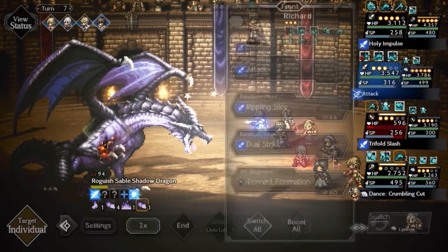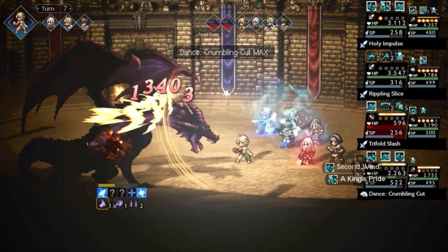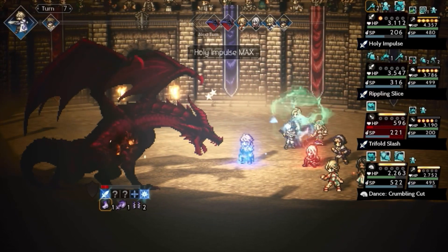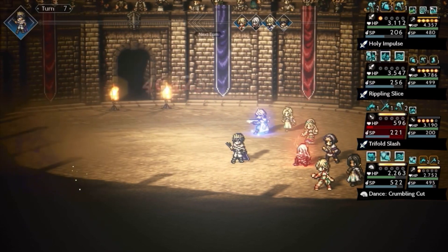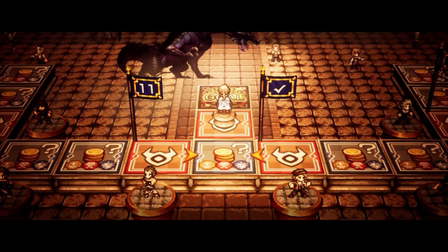Renu's buff increases Richard's damage significantly since he lacks many buffs on his own. I made EX Fjord the fastest to apply the 10% additional physical defense down and cap it. A2 deals a lot of damage, then Rondo follows up with a lot of damage too, and Richard finishes off the fight. The Shadow Dragon is defeated consistently at difficulty 7.